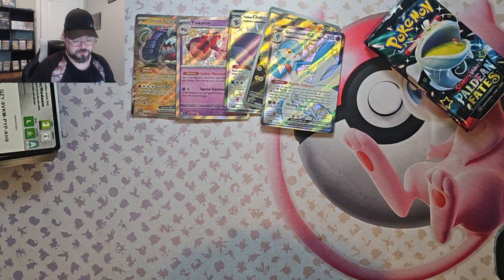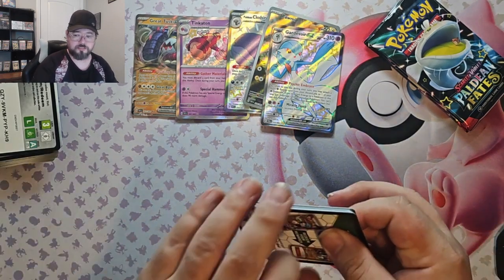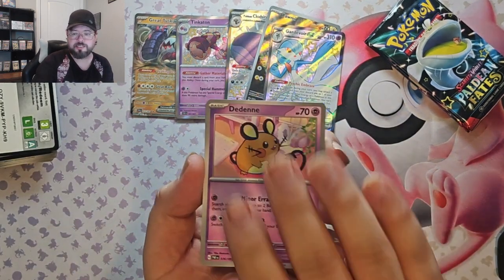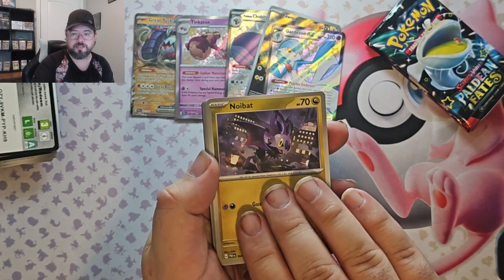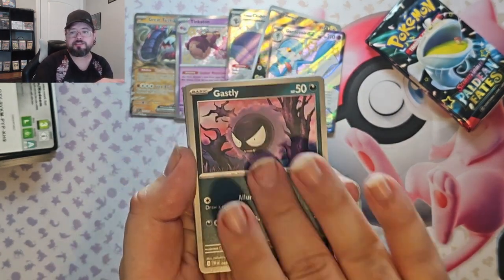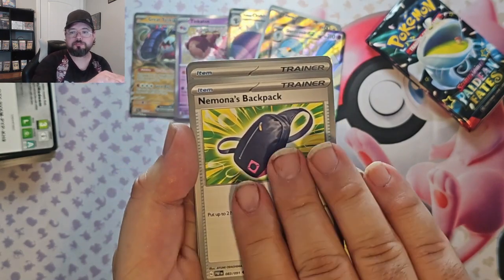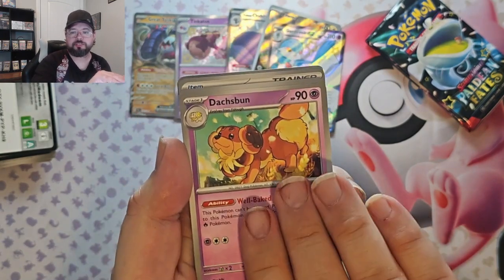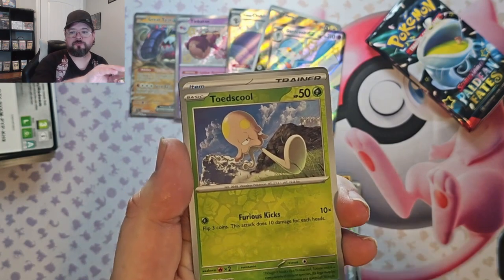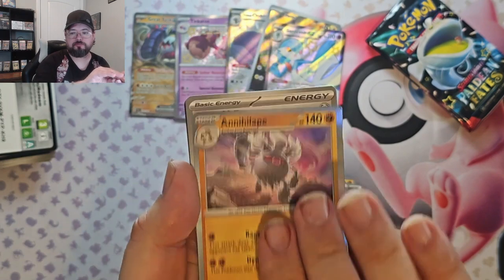Okay, here we go — pack six: Dene, Noibat, Chinchou, Gastly, Grapploct, Nemona's Backpack, Doxpun, Toedscool Reverse, Rare Candy Reverse, and Annihilape holo.